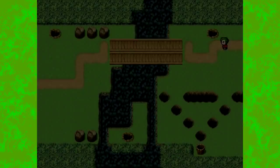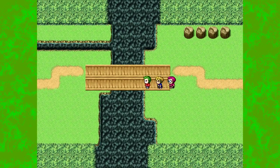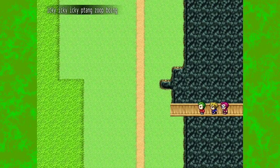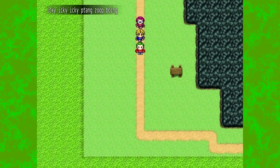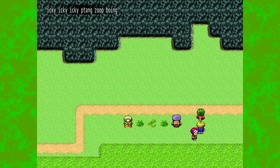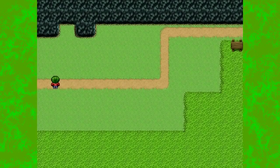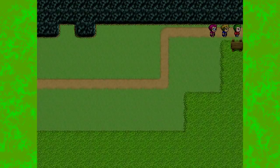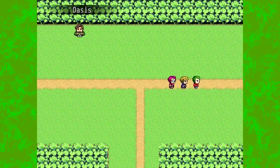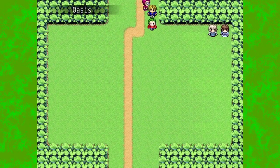So now we're going to keep going through the world and getting everything that we possibly can. I've also discovered that there is a run button, which will make these traveling segments much easier on everyone. I also discovered some other things — the little cowboys from hell in this area have stuff to do with them too. And down here — cat girls.